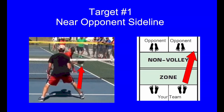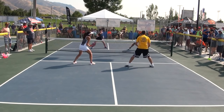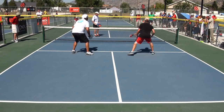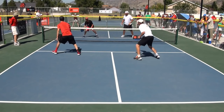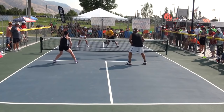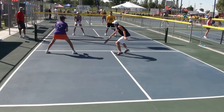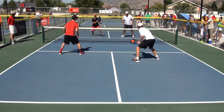Target one aims to push the near opponent to the sideline. After returning the ball, he needs to regain position quickly to avoid leaving a hole. Target two is low to the opponent's backhand and very near the feet — it's rather awkward to return such shots, and you can't do much offensively with these.